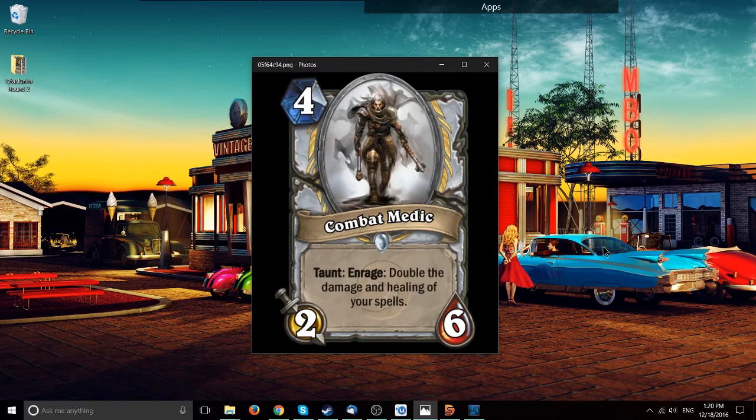Combat Medic, 4-mana, 2-6 with Taunt and Enrage: when enraged, double the damage and healing of your spells. Just knowing Prophet Velen costs 3 more mana, there are probably good ways to enrage this. You could put it on the field, let it get enraged, and then the effect goes off. If this card were in the game it would be a must-remove as a 2-6. It's probably way too strong an effect for a 4-mana minion. If they don't remove it, you hit a minion with it and then Mind Blast twice for 20 damage and end the game on turn 5. Doubling the effect of healing and damage spells for Priest is pretty good — I think that's too much. Maybe if it was plus 2 damage, plus 2 healing, but as is it's a game-breaking effect.